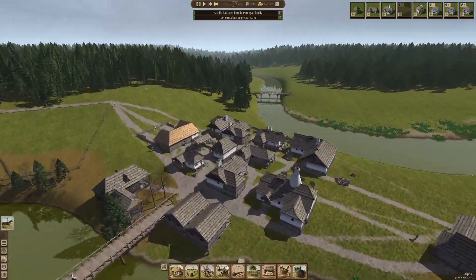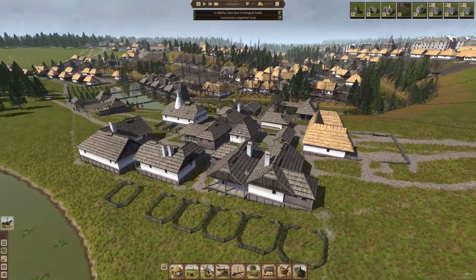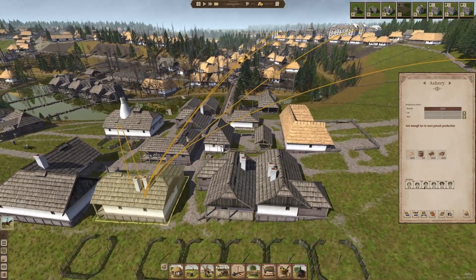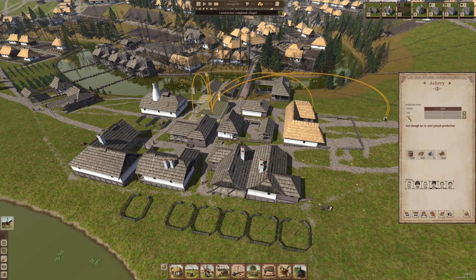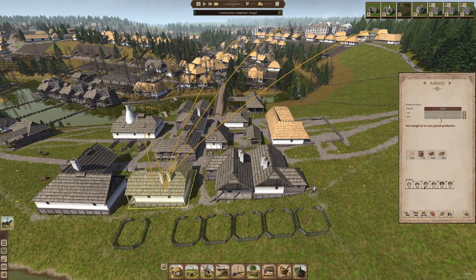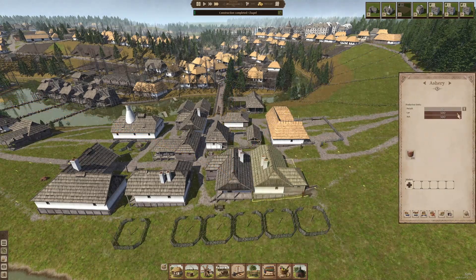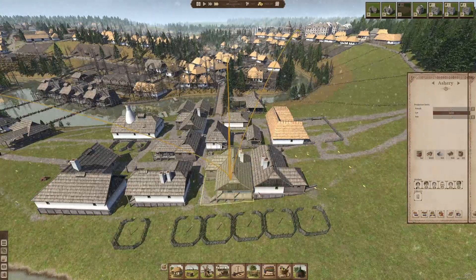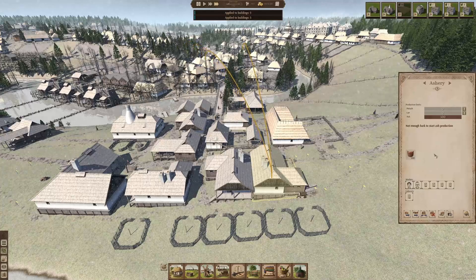Most of our asheries are built out the back here now, so we can maybe start getting these guys going. This guy's doing lye, this guy's doing potash. I'm maybe thinking this guy here should be the potash one, this guy here should be the lye guy, this guy should be lye, this guy should be ash, and this guy back here will be ash as well. And that'll keep these guys running. Let's apply to all and apply to all - hopefully get these guys going.